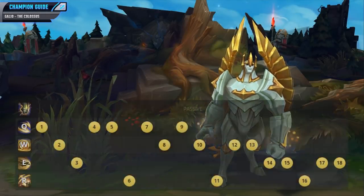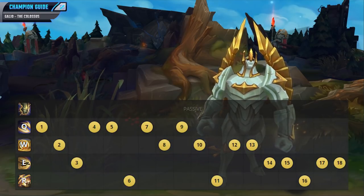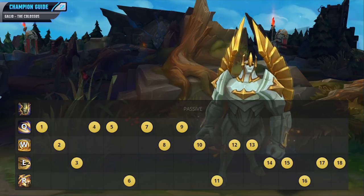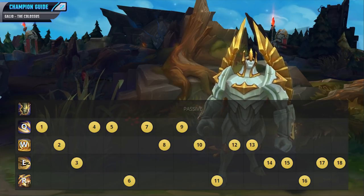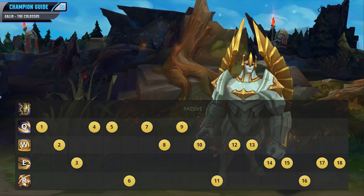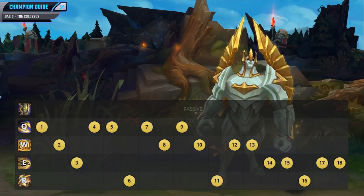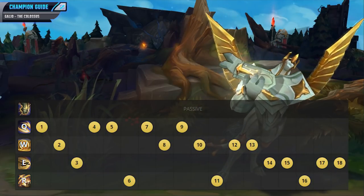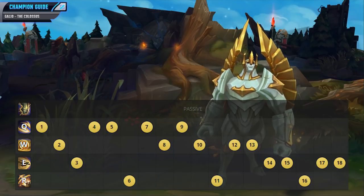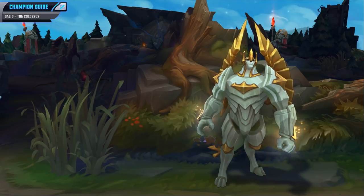For your skill order, you first want to focus on putting a point in your ultimate whenever you can at 6, 11, and 16. Then focus on maxing your Q ability as quickly as possible because this is your main harassing tool and it's great at last hitting minion waves. Then focus on maxing your W ability second because it is a really solid taunting ability that is also a great defensive. That of course means you want to save your E ability for last, but you definitely want a point in this ability at level 3 because it is a really solid engaging tool and it's also pretty decent as an escape.